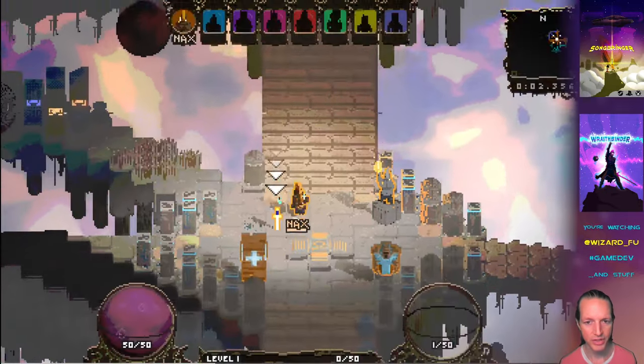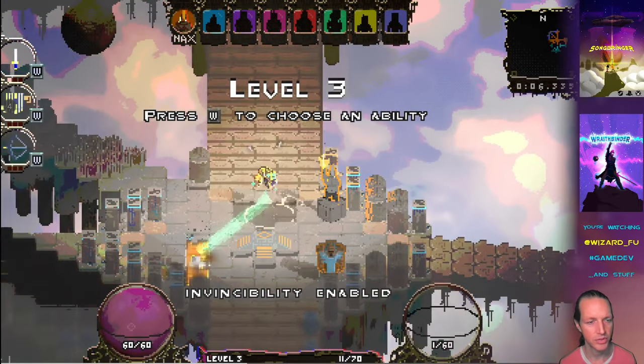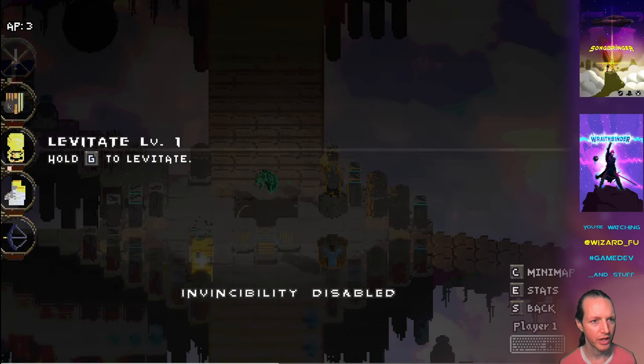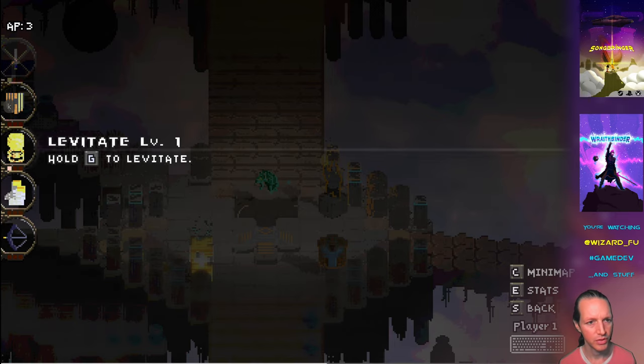Once again, this is going to be a choice. So as we level up — I'm cheating here to do these level ups — once we get to this level where the speed abilities are enabled, we can choose between boots or levitate. Whichever one we choose is what we're going to have for the rest of the match. We can level that up — we can get higher levels of levitate and higher levels of boots. But once we choose levitate we can't get boots, and once we choose boots we can't get levitate. This is a choice right here at this point.